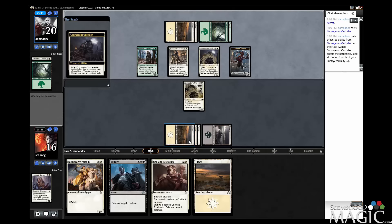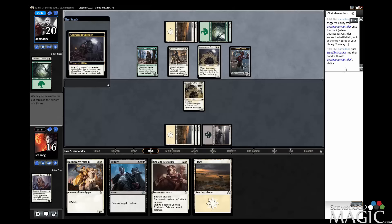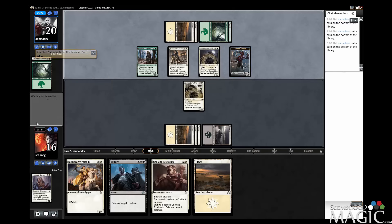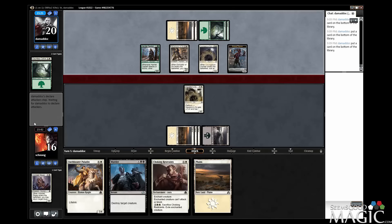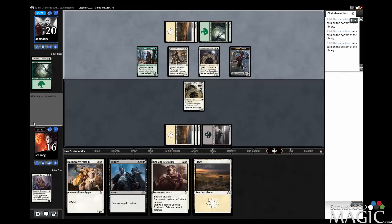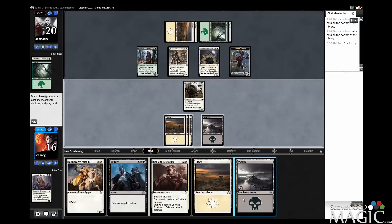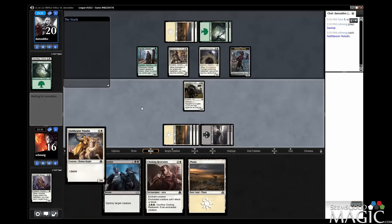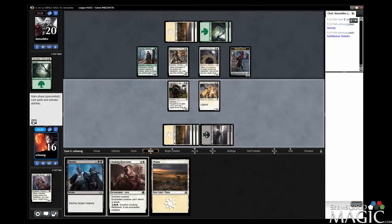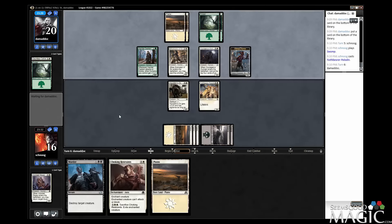Courageous Outrider — let's see what they're going to get. They got a Steadfast Cathar. That's nice, but not backbreaking for us. So now we just play out our Paladin, and next turn we can Choking Restraints and Murder if we feel we need to. I think dropping the Paladin is great here — I don't feel the need to use any of these yet. If this flips, then that's going to be a target.